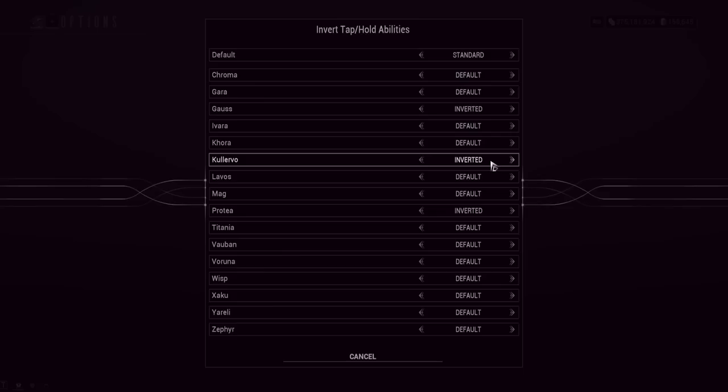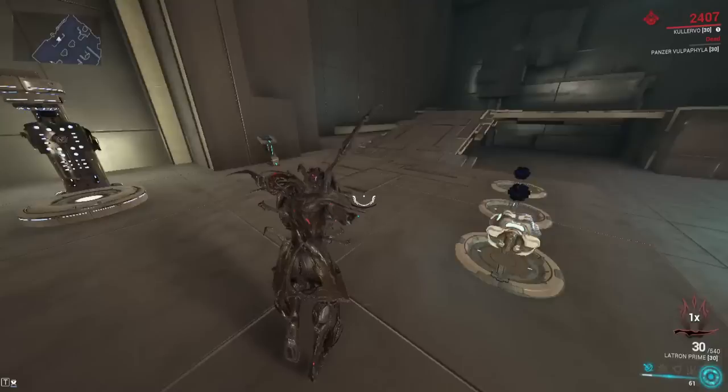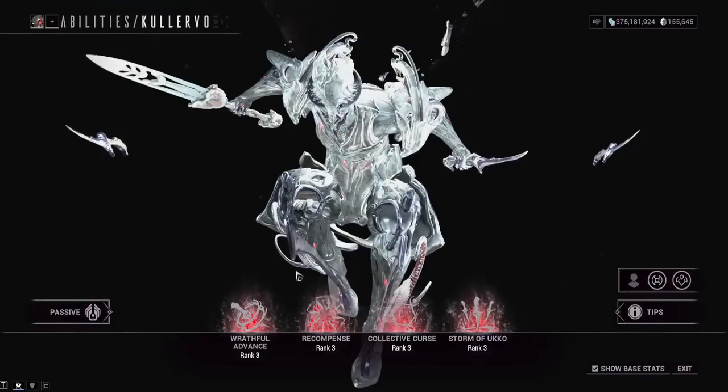Go to Invert Tap Hold in options and find Kullervo's inverted setting. This changes it so you teleport by tapping the button and heavy attack by holding. I found it to be a little bit better, but it's up to you whether that's actually going to work for your playstyle.